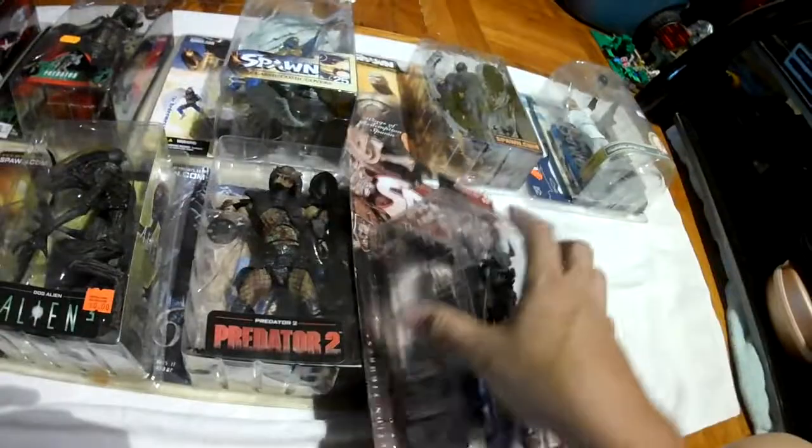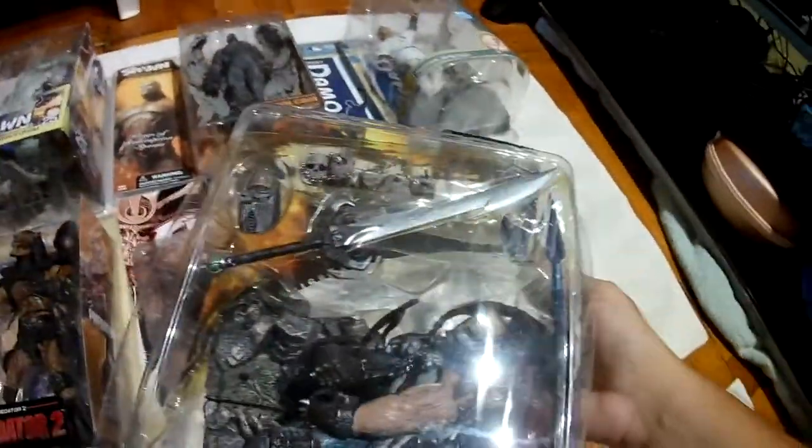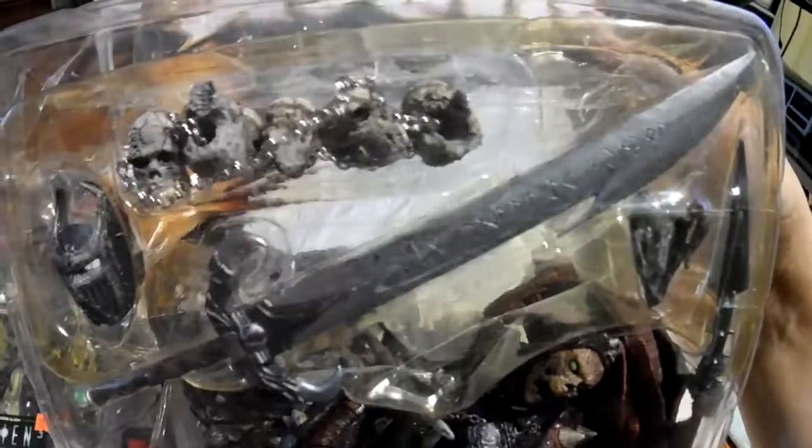And our last Spawn figure: Spawn Classic, Medieval Spawn 2. He's got his ginormous great sword here, skulls on a chain, his helmet, and a stand. This figure is really heavy — he's got his cape back here, and it looks like he's got a staff as well. This figure is really hefty.